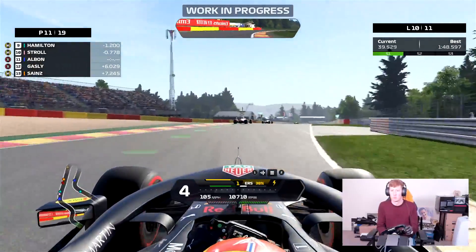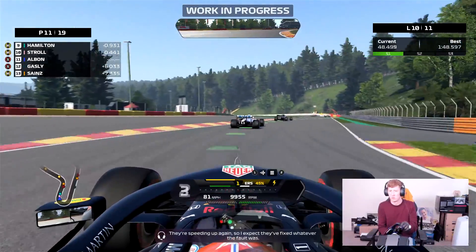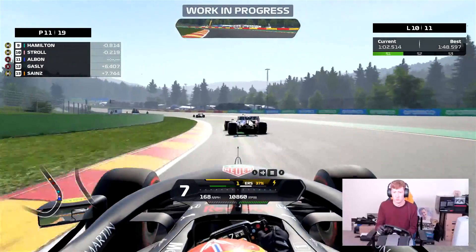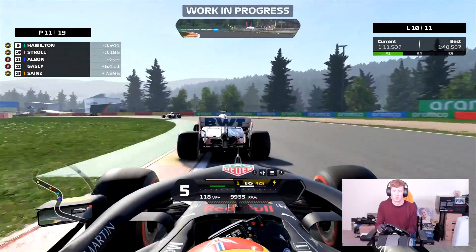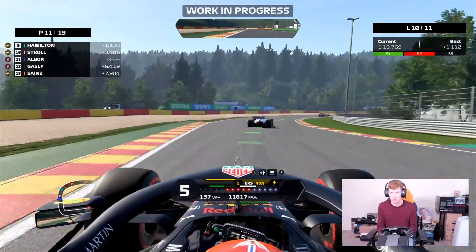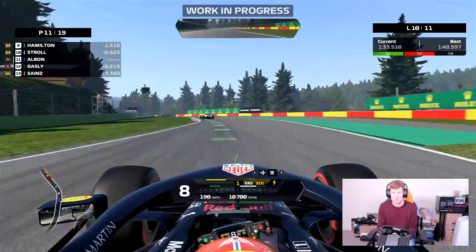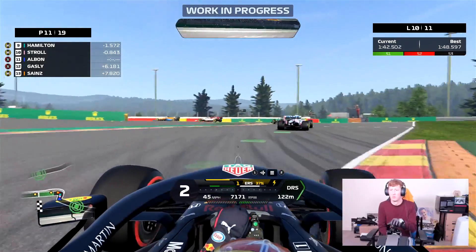Giovinazzi has now dropped behind Pierre Gasly. Lewis Hamilton is in ninth position — I don't know whether he's got aero damage, but you can see how much we were able to close up on him and Lance Stroll through that slow right-hander. Lewis has dropped well down the order and is really struggling through the turns. Lance Stroll with his Mercedes-powered Racing Point is crawling up onto the rear wing of Lewis Hamilton, and we're doing the same to both of them. We're in 11th currently — the pink Racing Point in front indicates 10th place and a point.